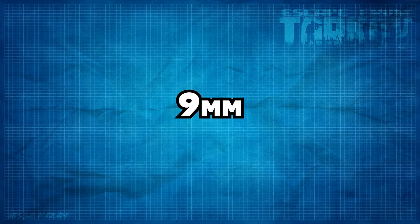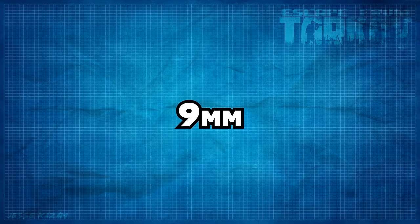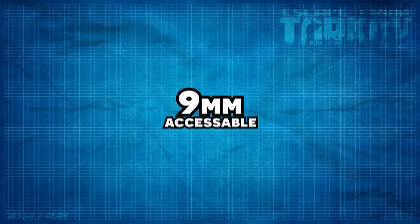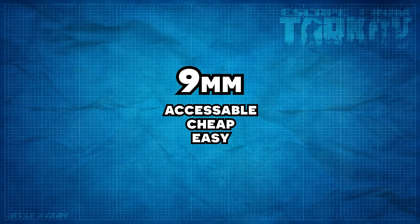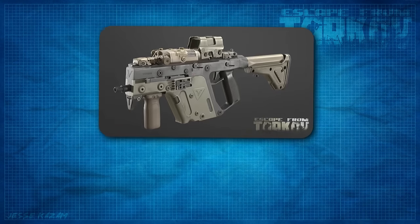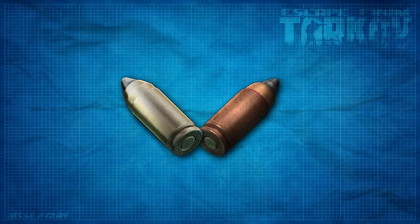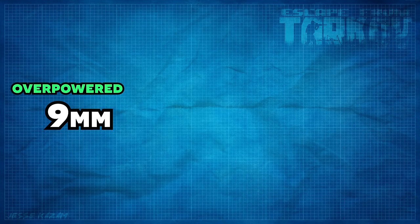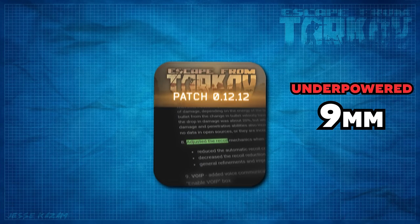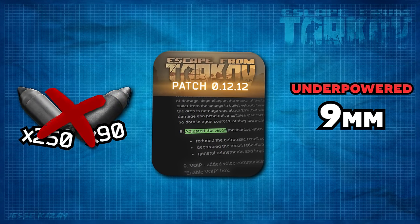Nine millimeter in Escape from Tarkov is a classic example of just swinging the pendulum too far one way and then too far the other way. Nine millimeter had always been a great budget and early wipe caliber because of how accessible it was. And in a game like Tarkov that prioritizes realism and immersion, you could safely assume that 9mm would be cheap, pretty easy to control, and not really hit that hard. Then with the addition of the Vector and some of the higher tier ammo, people started getting pretty frustrated with it — you could buy the best ammo really easily and in high quantities, and the guns had pretty much no recoil at all. So BSG swung the pendulum all the way the other way with the recoil changes in patch 0.12 and some of the changes to ammo availability in subsequent patches. They pretty much nuked 9mm.